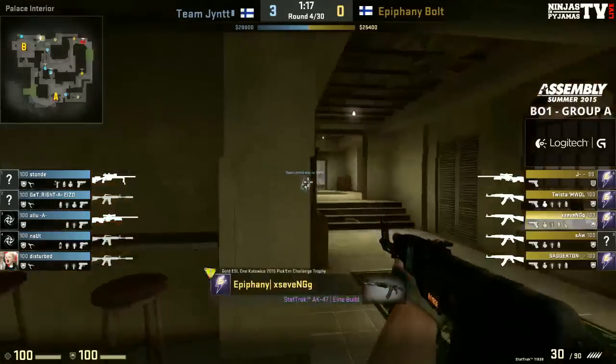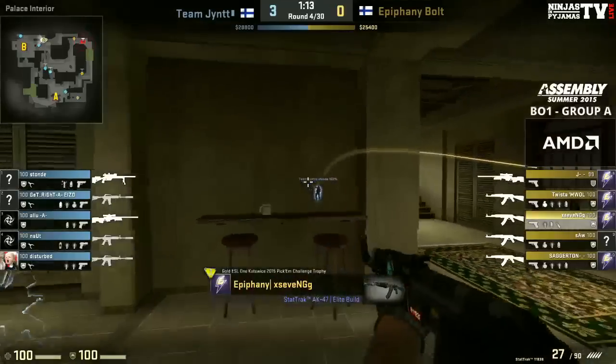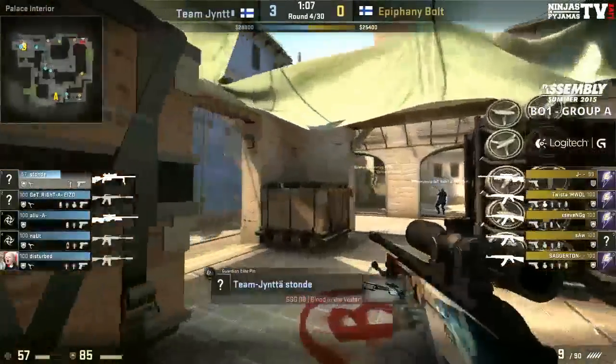But they did have a very good game against Lions — Epiphany — so they should have been pretty pumped about this. You would hope so. That nade going down there is getting an awful lot of damage over. It'll help out if they do go for that later push onto the B site.